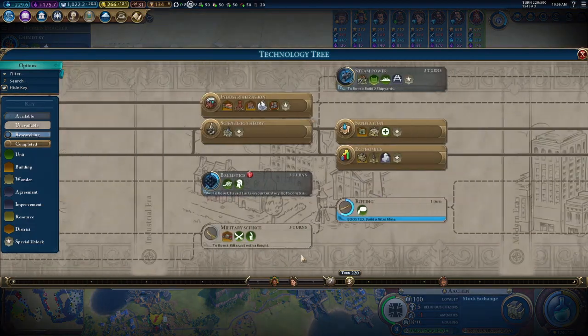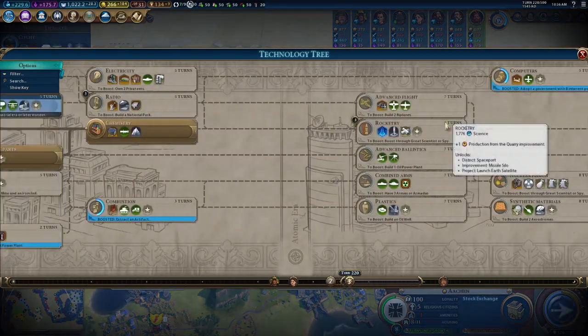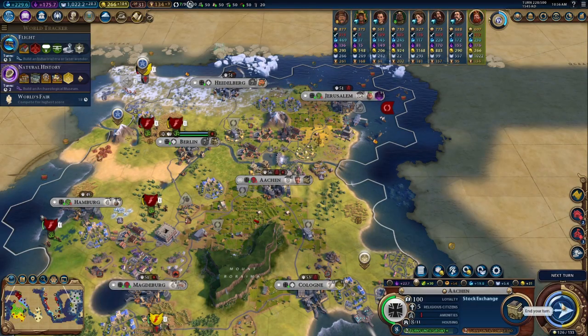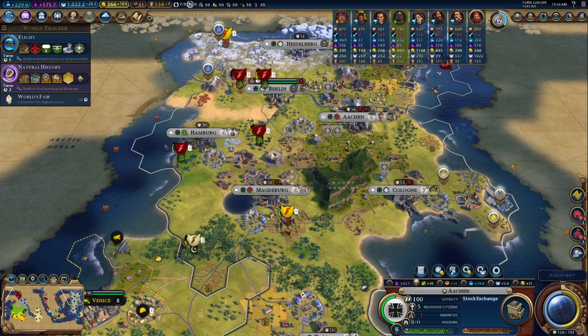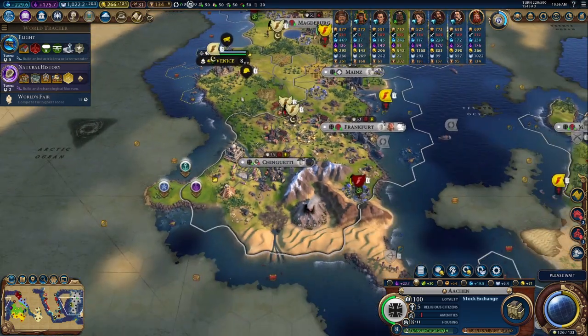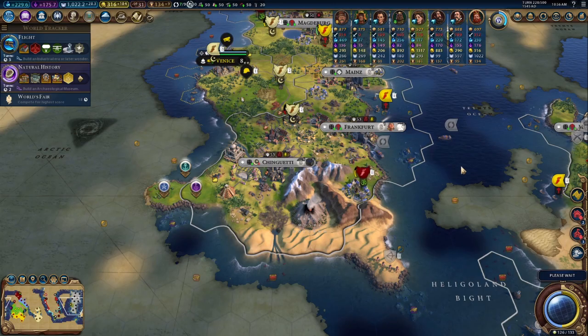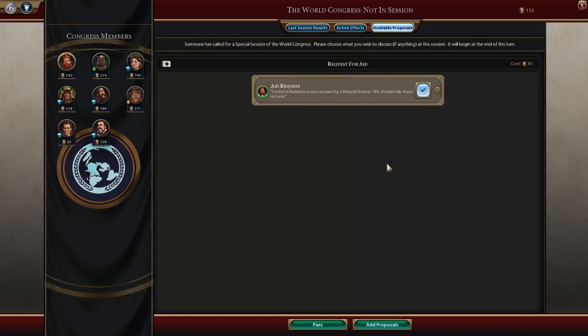With chemistry being completed, we are going to immediately make a push for rocketry so we can start building our spaceports earlier. The better we do that, the better. Our high production cities will have to chop some tiles down and make space for that, but that will be an absolutely critical part of it.